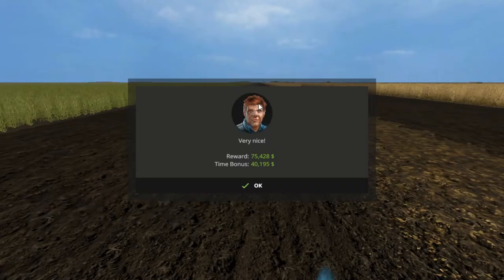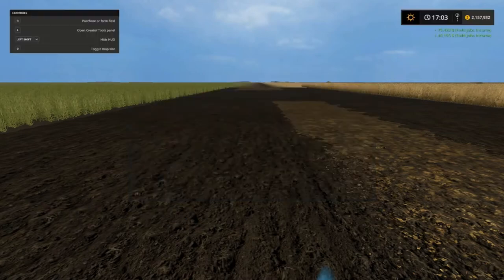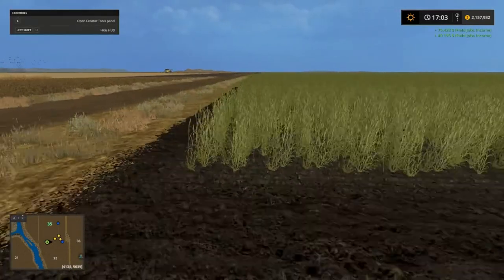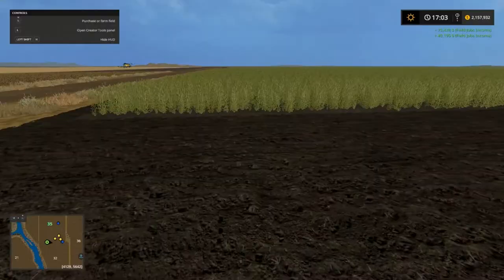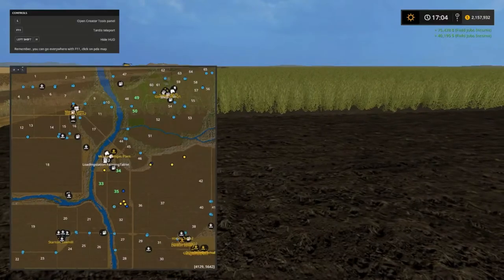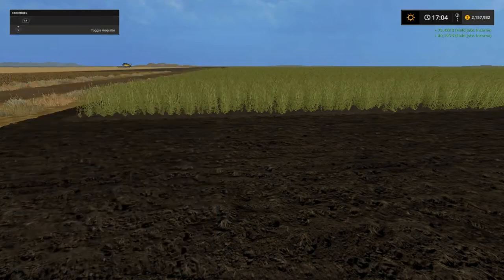Look at that — 75,000, 40,000 just by spraying a farmer's field. This is field number 32, I'm still trying to get it. We're down to 4,851,469. I almost got them in the green — when I get them in the green I'll try to buy them, but I'm still trying to get field 48 up there. I haven't done it yet but I'm gonna do that here in a minute.